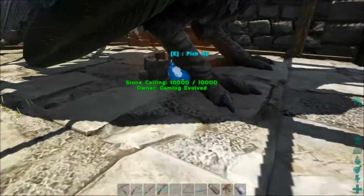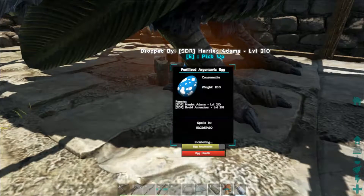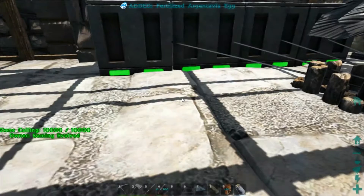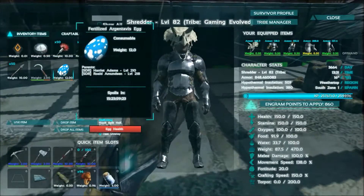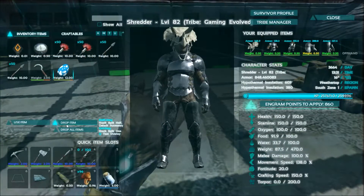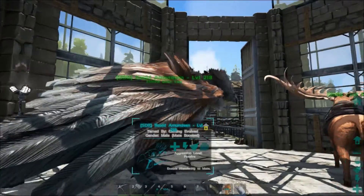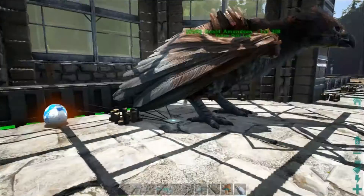Let's see if we can grab it — it is incubating. I'm just going to pick it up and move it out into the open a little bit more, and then drop it there. It is incubating because this is the birthing center, which is quite nice — that we actually bred them in here.